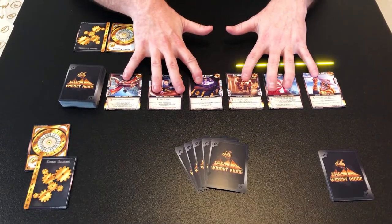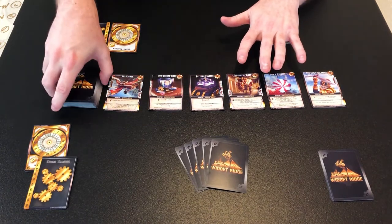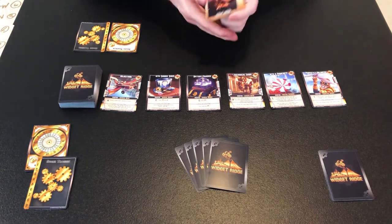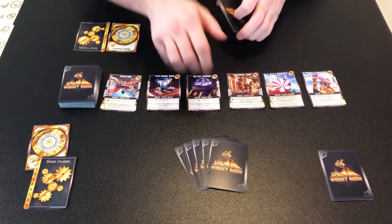First, we're setting up the marketplace row — this is where you're going to be buying all your cards from. These come from the marketplace deck right here, so you just lay out six cards. We have our starting decks here; these are all gold-bordered and both the same. My opponent already has theirs laid out.